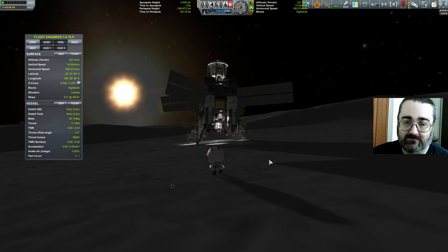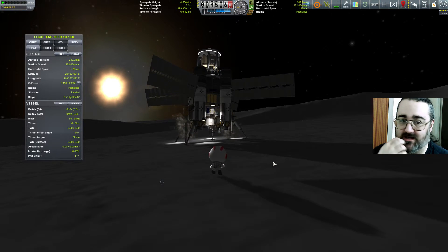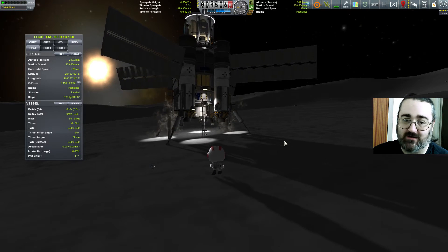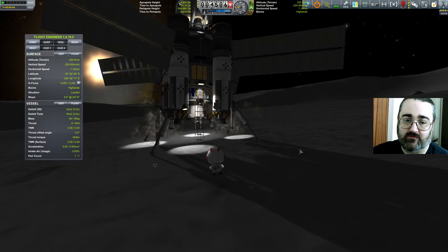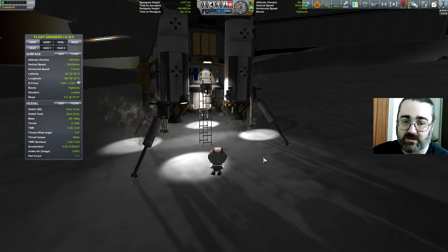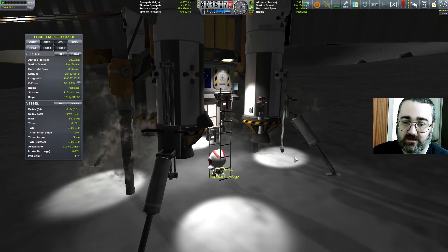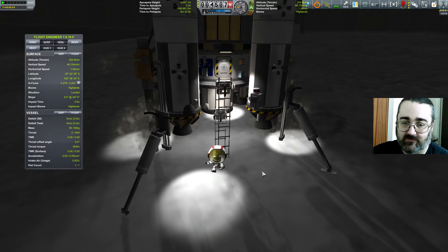We're not going to do any shenanigans with the RCS to try and speed up getting back onto the ship, because I've just demonstrated that I am incapable of doing that without sliding for miles and miles. So instead we're just going to get on board the old-fashioned way. This is the other reason why a rover might be a good idea — it gives me a speed in between this rather slow walk. Have I gone around the wrong ladder? I think I went straight through the first ladder. Right, turn around.